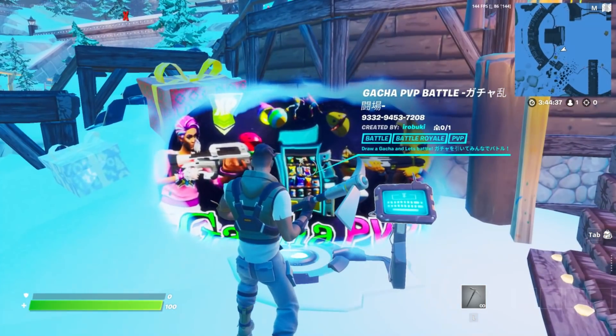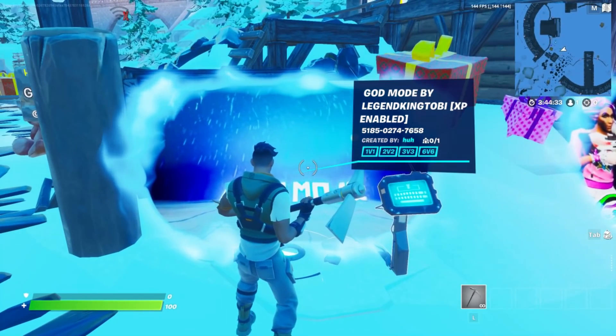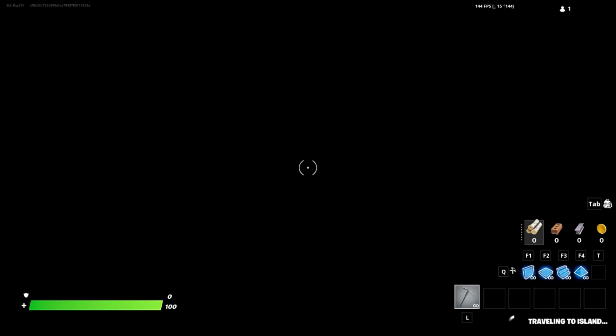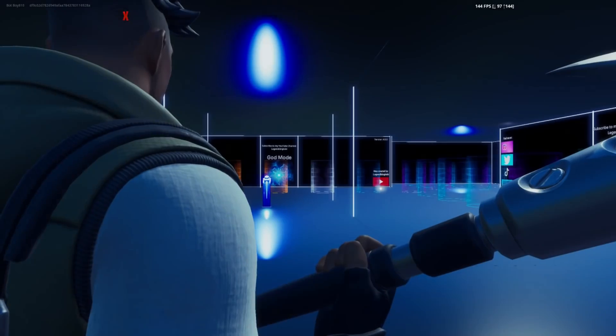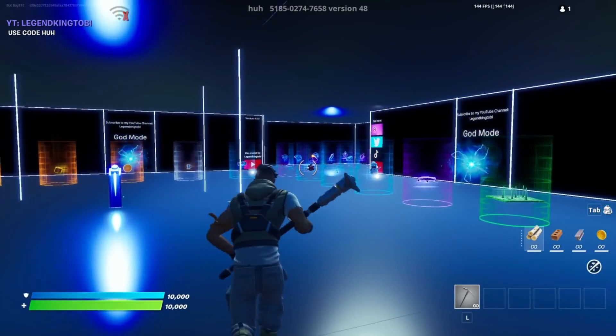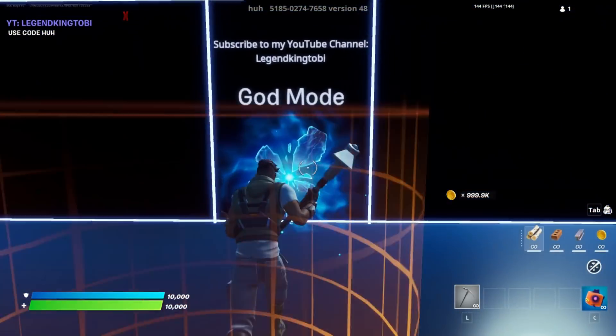For this XP method, you want to load up these two islands — the one on the right portal and the one on the left portal. Make your way over to the left rift called god mode and start the game. Once the game has loaded in, get yourself a shadow flopper as well as coins, and go on the god mode rift.